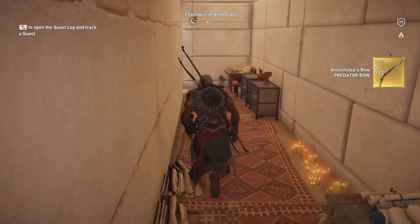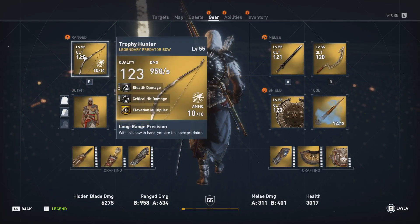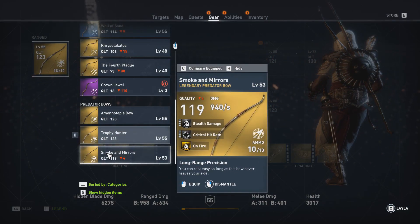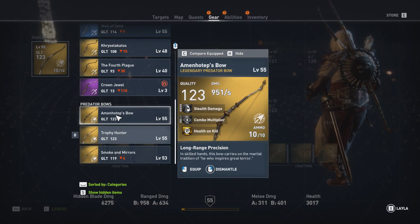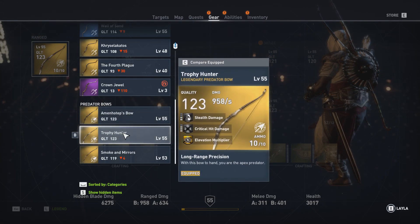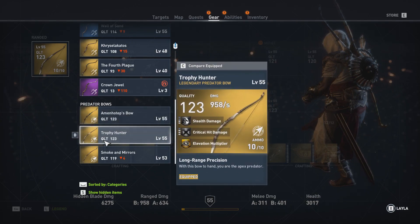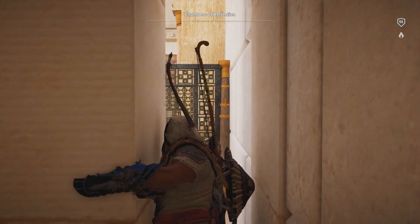It's a predator bow! Finding a legendary predator bow is actually kind of difficult - I've only found two in this game so far. Let's have a look at this one: health on kill, stealth damage combo multiplier. It has slightly less damage, and I really like the elevation multiplier on the Trophy Hunter, so I may want to keep that one. But still, that's actually a neat treasure.